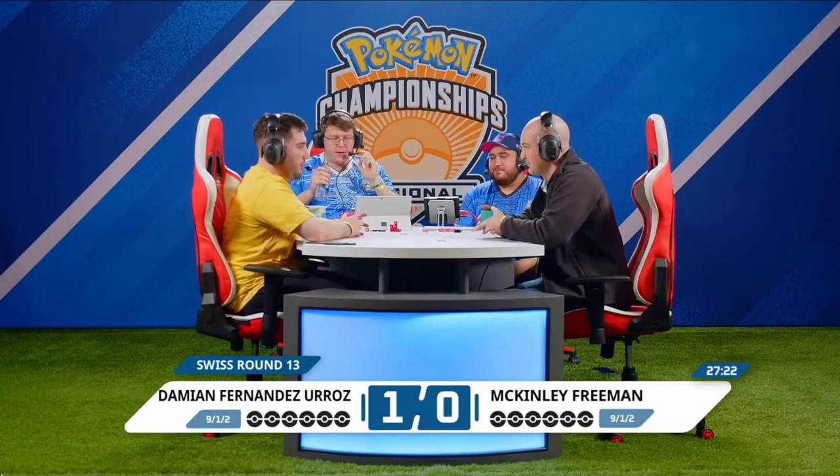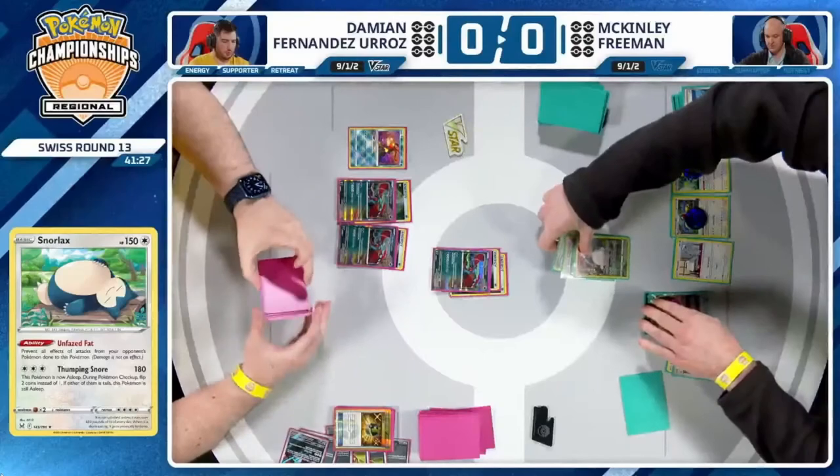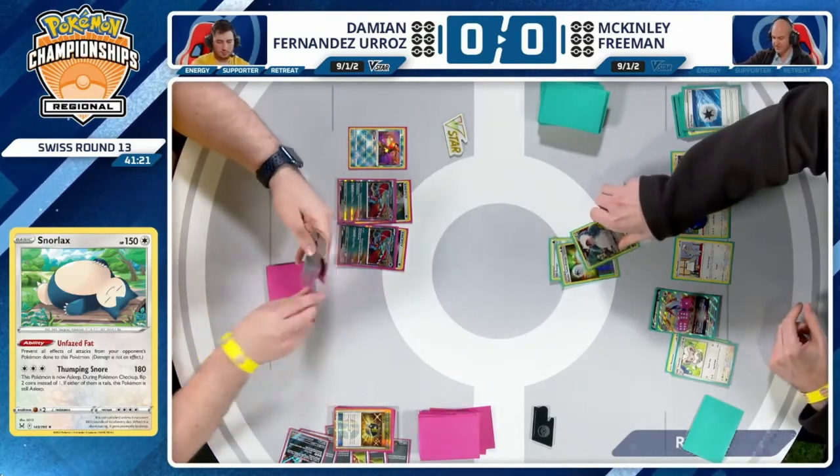That was with a Turn 2 Summoning Star for double Archeops — you've got Chinchinos in play, able to get energy on your attackers. It's just unable to get through all of those single-prized Pokémon from Damien's side of the board. You think about how the prizes fly in this matchup — it seems like you need Damien to have an off-turn and either miss a knockout or waste time attacking into a Pokémon that won't be knocked out later.